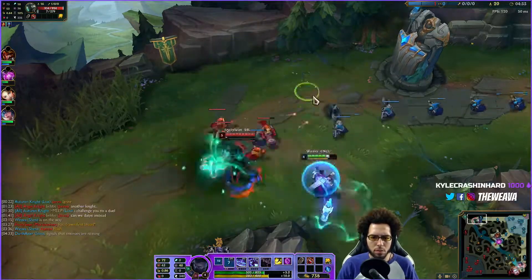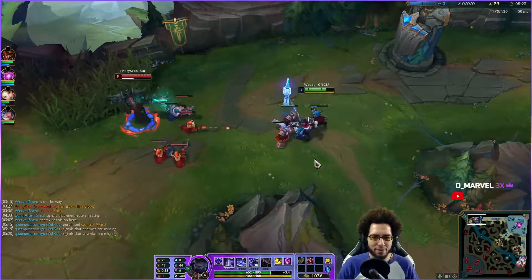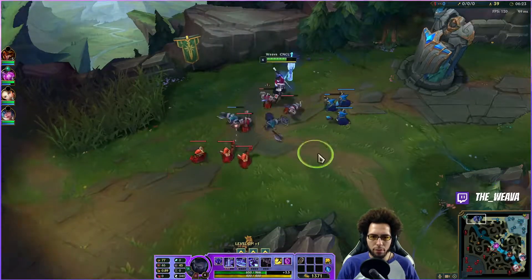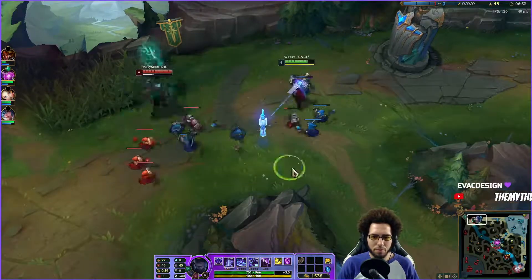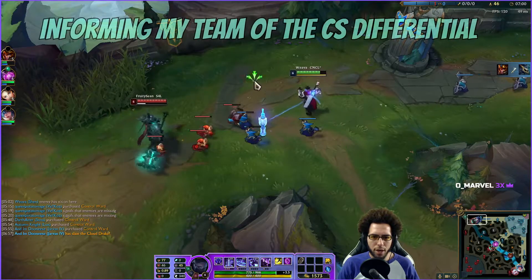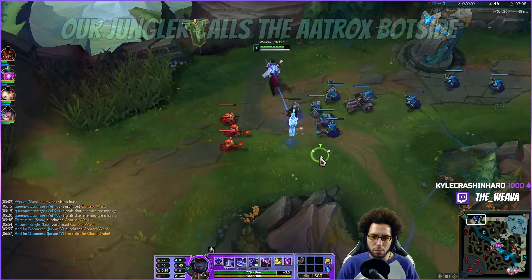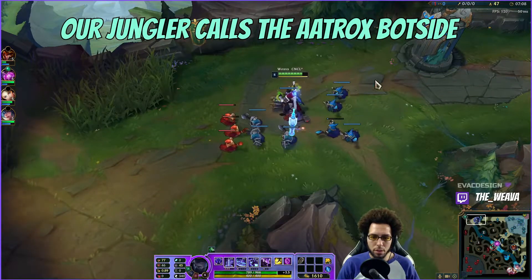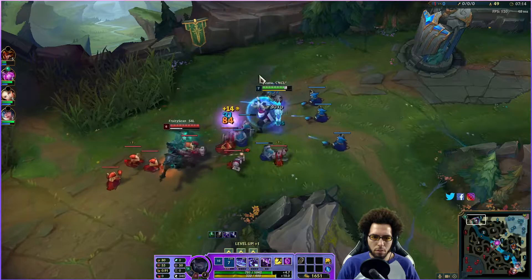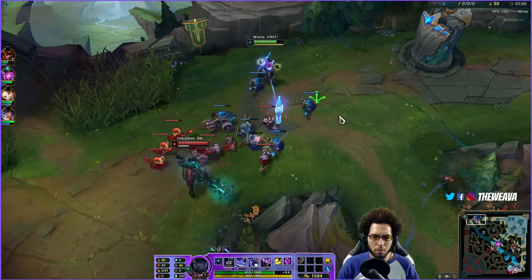I'm going to move forward through this clip. You'll see me tabbing several times to check the CS differential. At the end of this I actually have a 50 CS lead over him as well as an XP advantage, and I'm sitting on quite a bit of gold. Now this won't always be the case — if there's an objective on the map, if I have to teleport away, the freeze gets broken. When I know his jungler is bot side I'm safe; there's no reason to break the freeze. However, shortly after I will break it to go back and purchase so I can fight him as the game goes on.